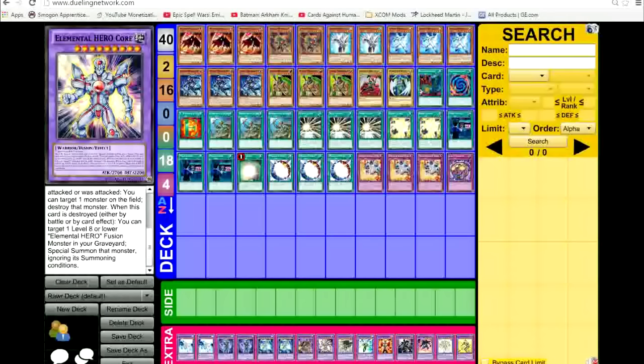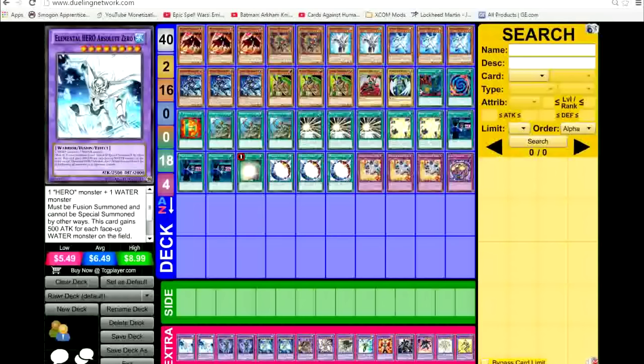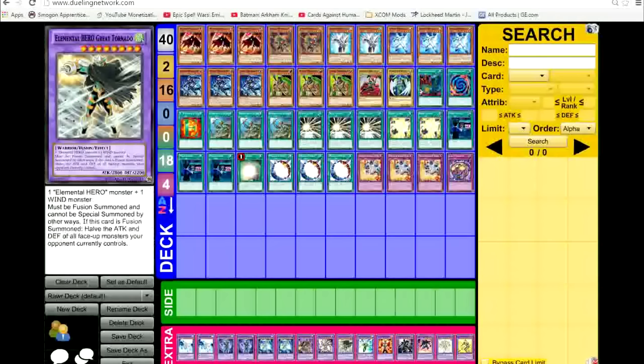Mask Change's effect allows you to special summon any Masked Hero card, and I have earth, dark, fire, water, light, and wind covered. Those are Mask Changes — they're going to be one of the main cards of this deck. Use these for combos, especially with Dian. Dian can do amazing combos: summon Shadow Mist, Shadow Mist summons Anki, then Dian destroys a monster, you summon Shadow Mist, Shadow Mist gives you a change card.